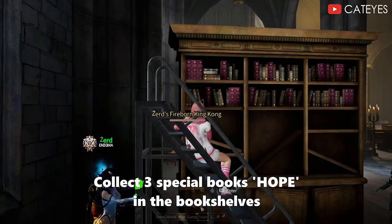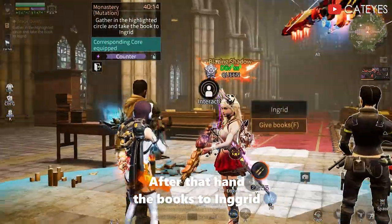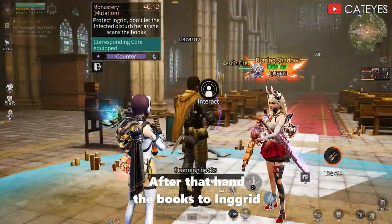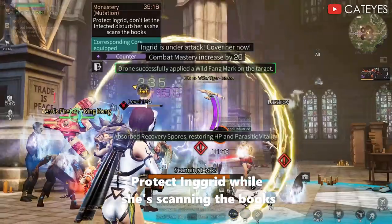Collect three special books of hope from the bookshelves. After that, hand the books to Ingrid. Protect Ingrid while she is scanning the books.